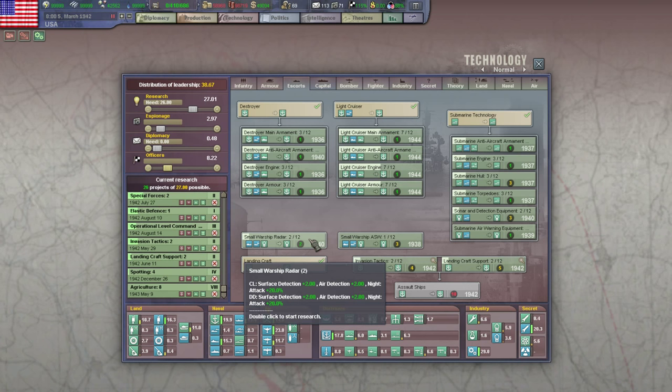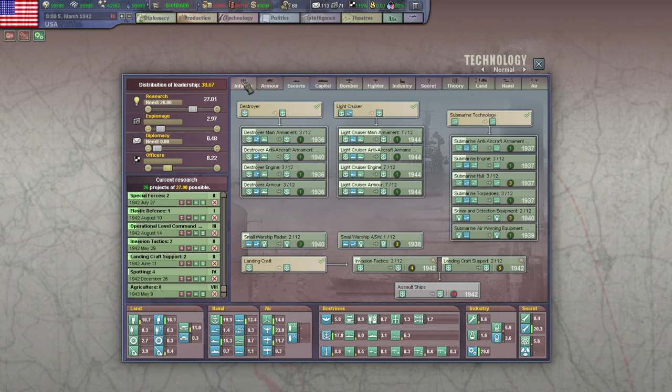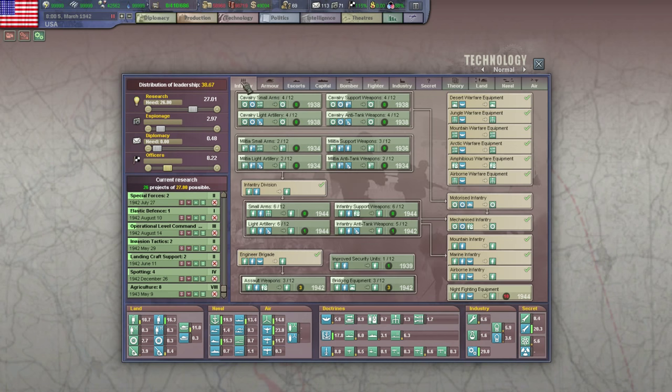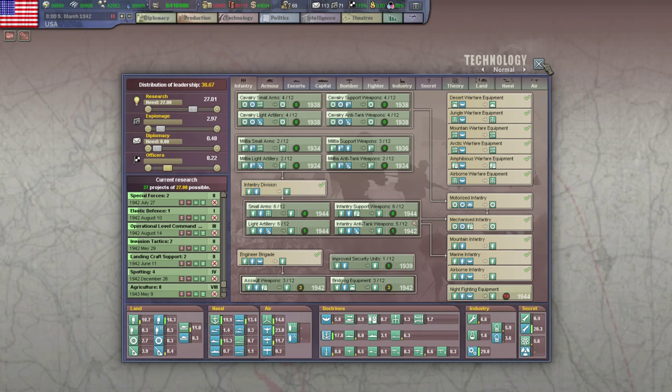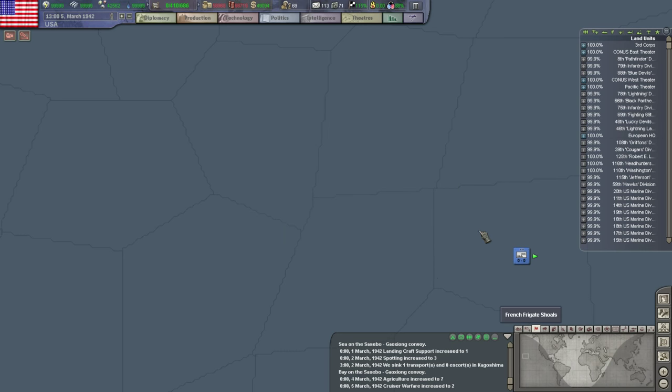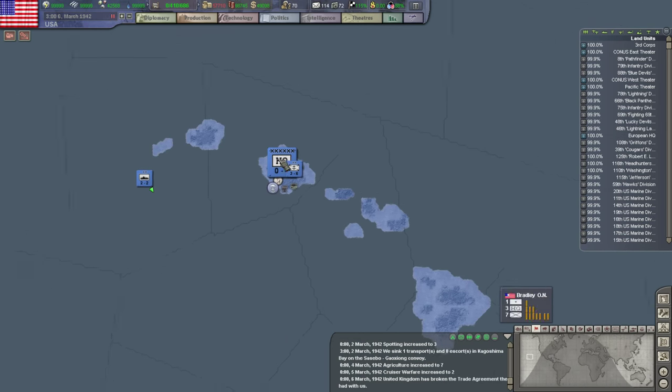Sub-detection I don't care as much about. Cruiser radar detection is pretty nice. Let's go ahead and get some anti-tank weapons — if nothing else, it might help the guys defending in Germany there, not that I think the Germans have brought any tanks yet, but just to say.